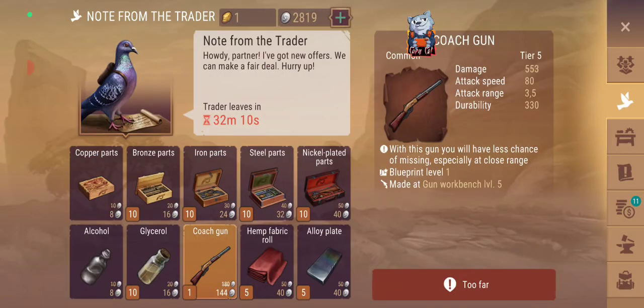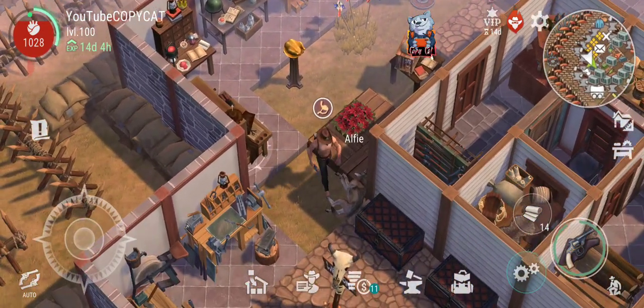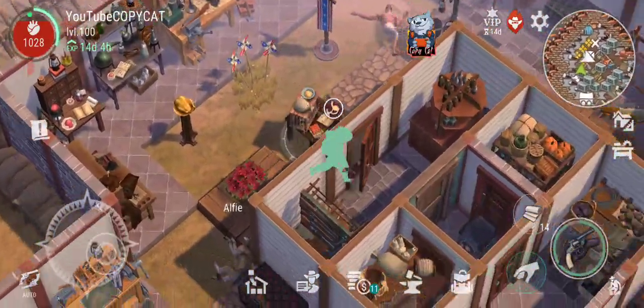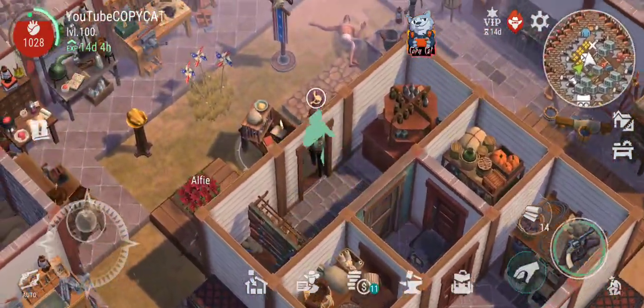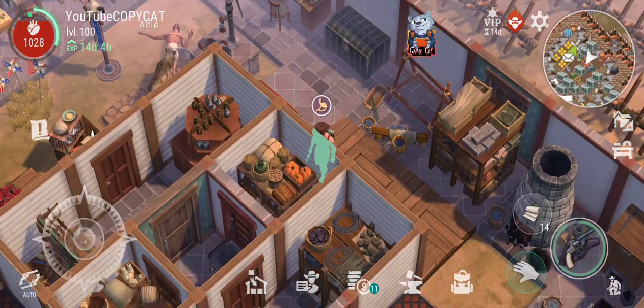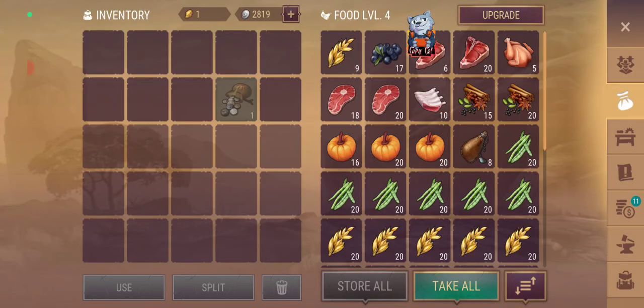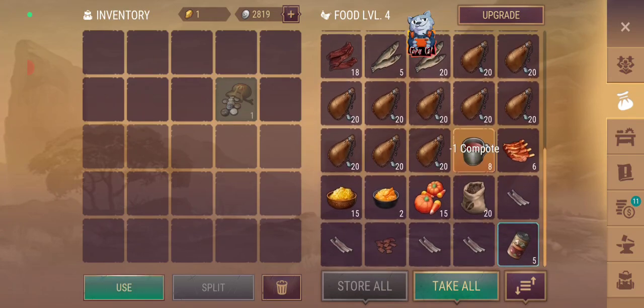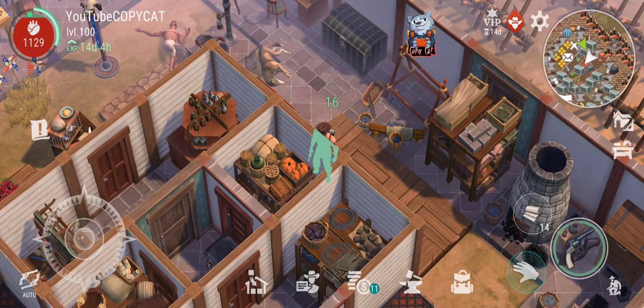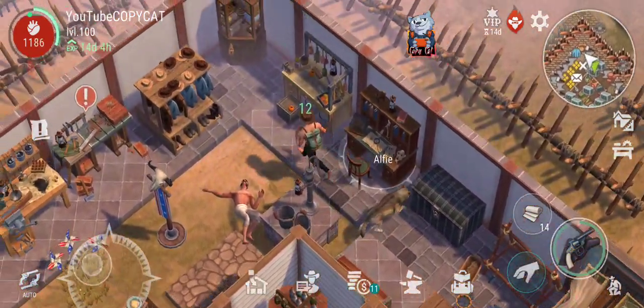Now let's see — we actually have some good things here. I'm just going to put away everything and get ourselves some food, because we're starving right now. We're going to get ourselves some food of course, and a couple of water so that we're filled up at 100%.